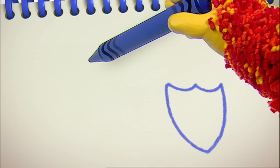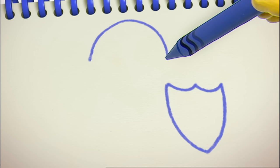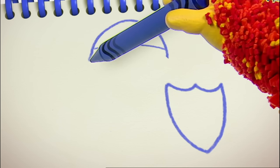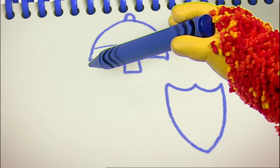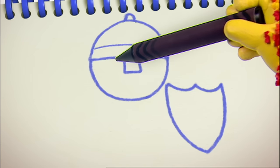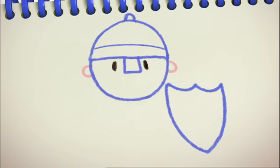Our knight needs a big helmet. Let's use our curved line again. Up, curve round and down, with two lines at the bottom, and three lines for his nose protector, and a little bump here. We'll draw his face — another curved line under his helmet. And we'll give him two eyes, two ears — one, two — and a smiley mouth.